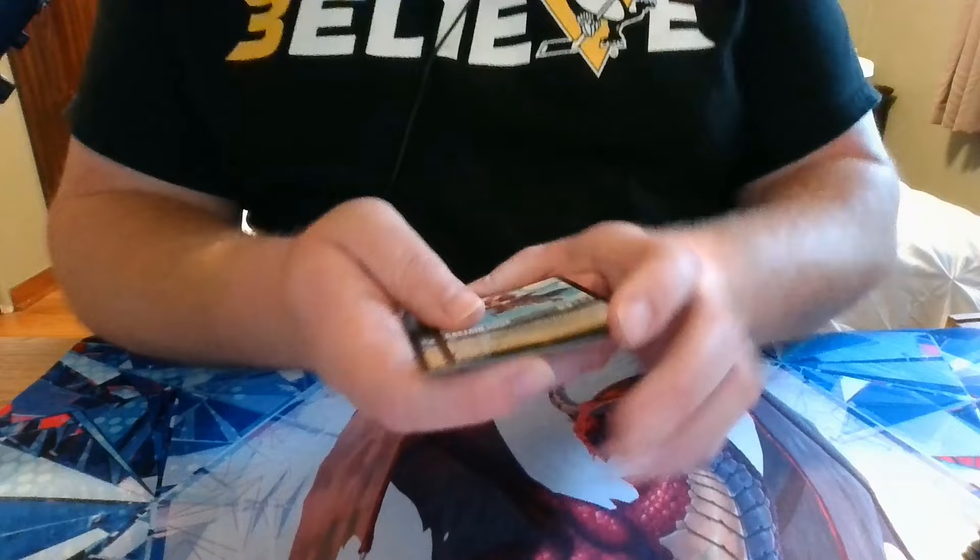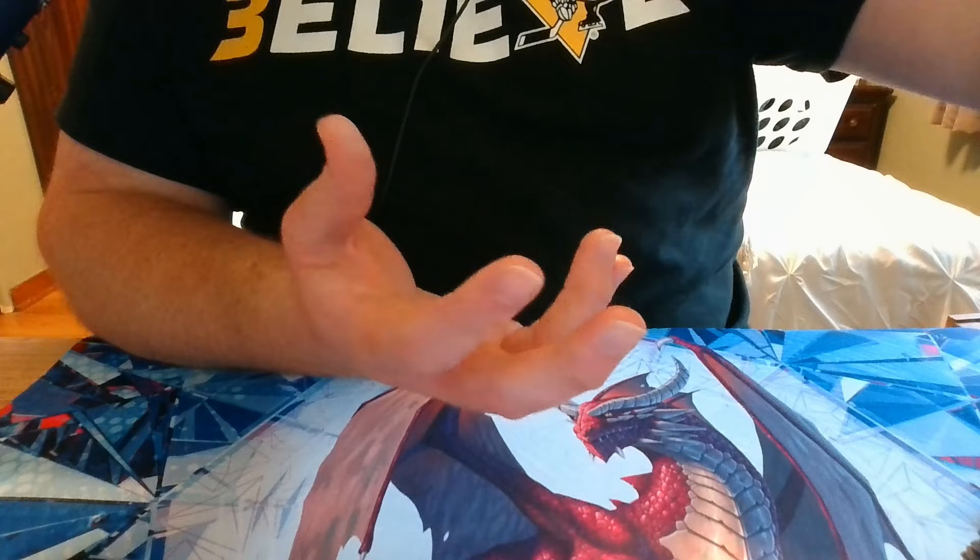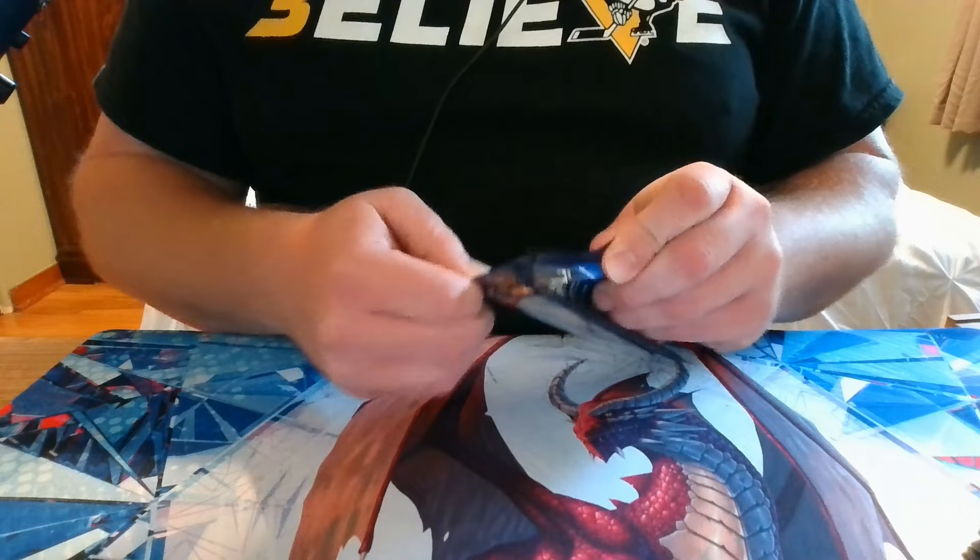The cool thing about the app in the Collection tab is — granted you won't be able to see it in person — you can click to see how a card looks with the regular art and how a card looks with the foiled art. Again, it doesn't give you the full appreciation of just looking at it in person, but at least you can see how the cards look with the foiling.